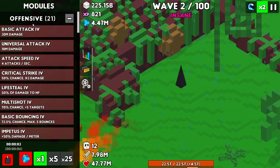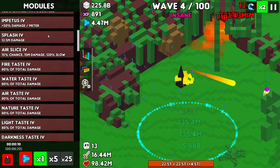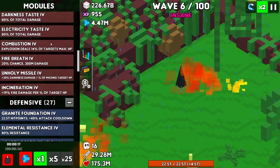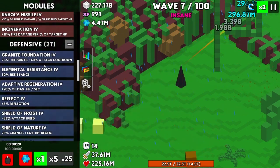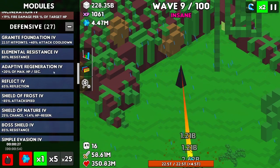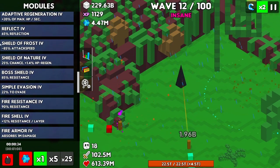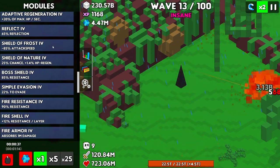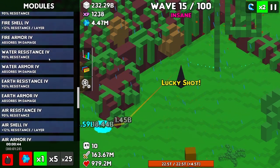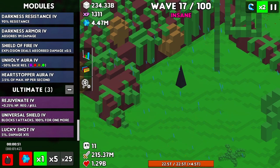If you're interested, these are the modules I'm using. Adaptive Regeneration is a must — once you get it, you should always use it. Shield of Frost is our own version of the Wizards. And other than those, we just got our Ultimates down here.